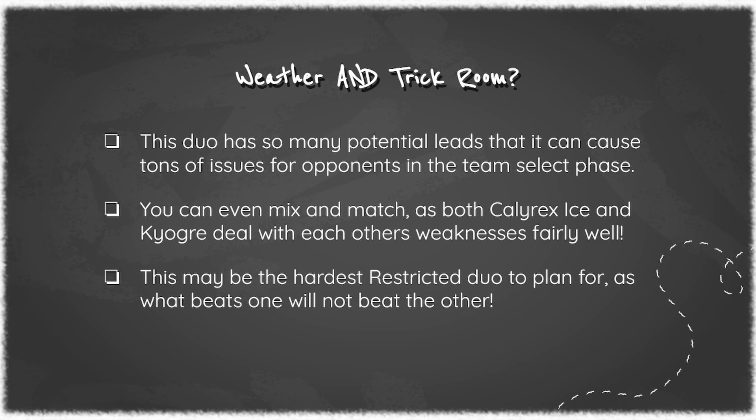I honestly think this will be the best restricted duo going forward, mainly due to the fact that it is hard to plan for your team specifically. Beyond that example team, you could even throw Torkoal, Venusaur, and an Electric type on this team and it becomes a whole different breed of crazy. You have dual weather — Tornadus, Kyogre, Venusaur, Torkoal, Mimikyu, Calyrex Ice — and it just becomes a whole heaping mess for your opponent to figure out: they can Dynamax Calyrex Ice, or Venusaur, or even Torkoal under Trick Room. The possibilities are endless with this duo, mainly due to the fact that it's so easy to add parts in and not overcomplicate things.